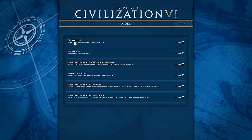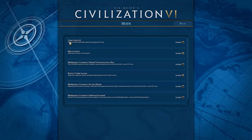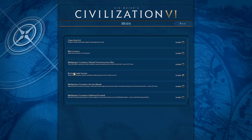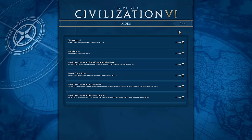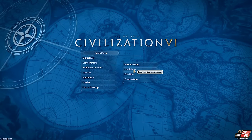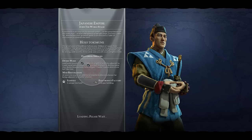The other mod I want to showcase is Chow's Quick UI. Because it modifies some of the same things that More Lenses modifies, you can't run them both at the same time — one will override the other. I'm not sure about Better Trade Screen either, so I'll turn it off as well and just load up Chow's Quick UI. This is a big, very handy mod that is currently a little more in development because there's a lot more to it.